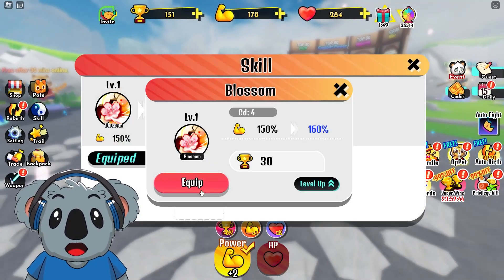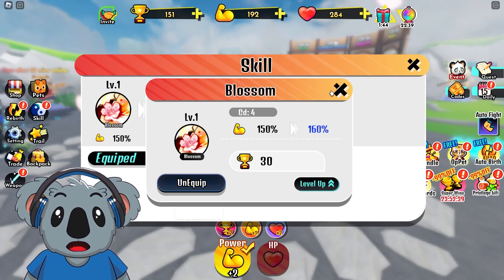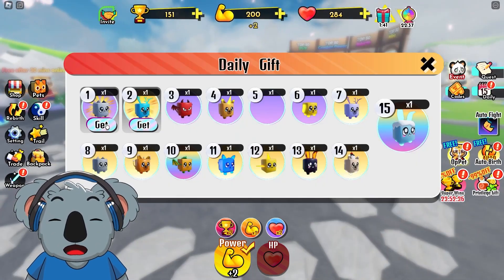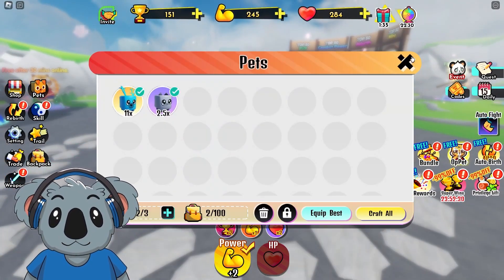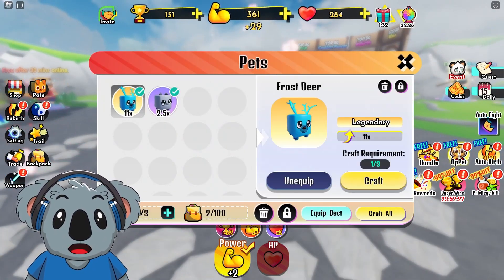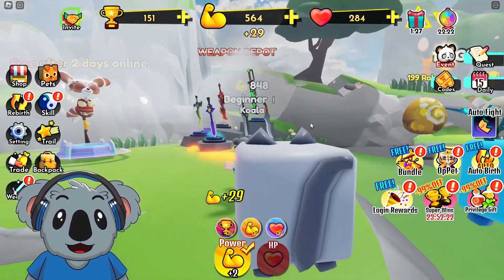Let's check the skills — we can equip this first skill, it's actually pretty good. We can level up too, that could be a good idea. We got a daily gift, so let's go equip our best pets. The Frost Deer is so good, it's actually crazy.